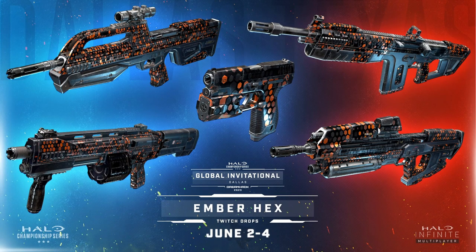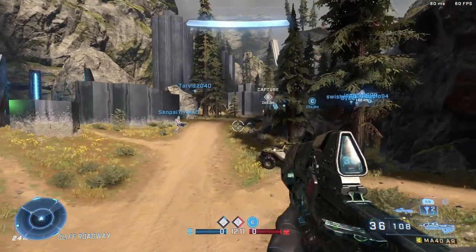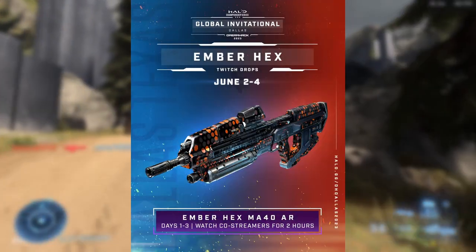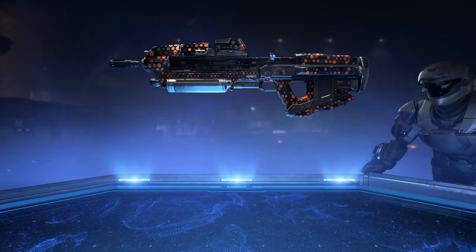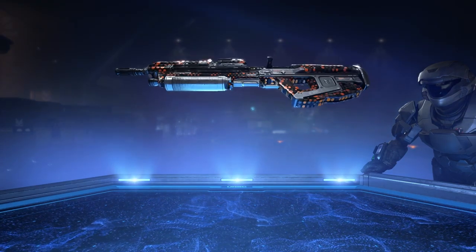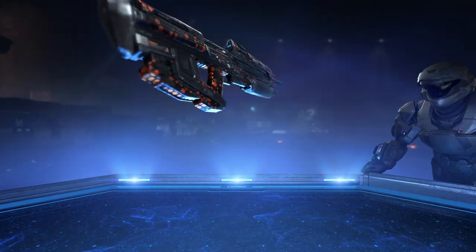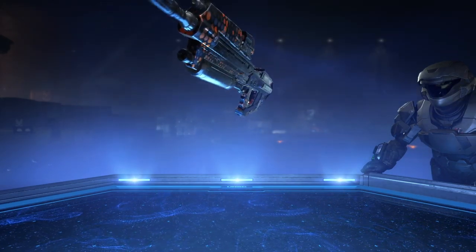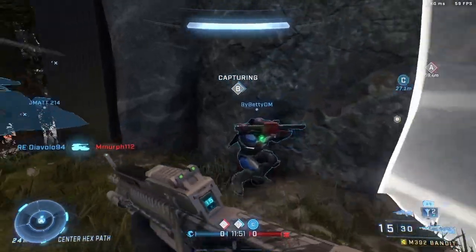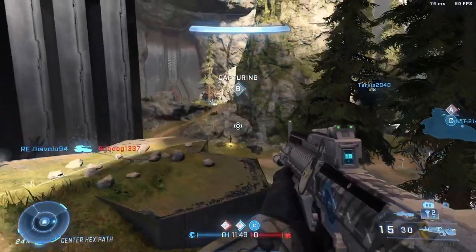We got a whole set for almost all the UNISC weapons. We got the Ember Hex coating, which goes on the BR, the Sidekick, the Bulldog, the AR, and the Commando. Let's start off with the AR — you get the AR by watching co-streamers for two hours. This can be done on any day throughout the three days the event is going on. I don't believe they've announced the co-streamers yet, but once they do I'll have it in the description below, so you can watch them for two hours and get the Ember Hex AR coating.